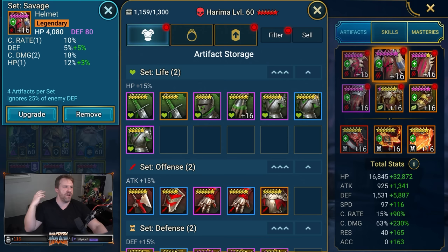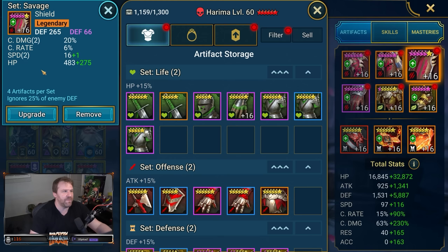Then we've got crit rate, crit damage, HP percentage, defense percentage, and ascended defense for the helmet — another phenomenal piece. I don't have her fully glyphed out; there's a lot more room for this champion to grow in strength on my account. I need to fully ascend this piece as well — it rolled defense, crit damage, speed, crit rate, and HP. You want her to have as high HP as possible, but mainly as high defense and crit damage as possible, plus high speed for live arena.